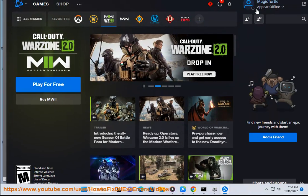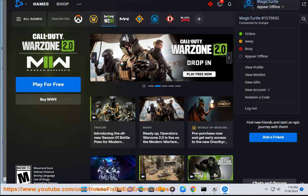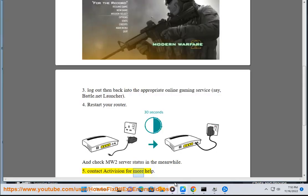4. Restart your router and check the MW2 server status in the meantime. 5. Contact Activision for more help.